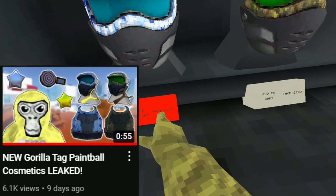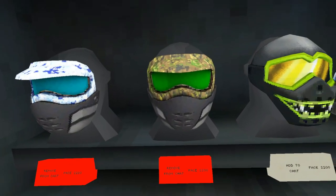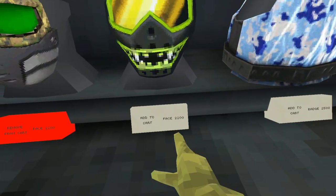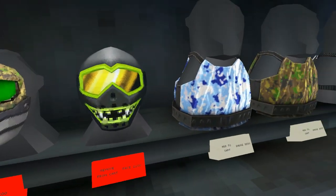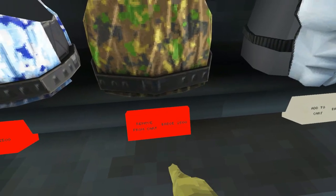Hey, it's the masks from our last video. Turns out they are a cosmetic item after all. 2,200 shiny rocks each. Next up, we have this mask with a mouth for 2,200 as well. And the armor vest for 2,500 shiny rocks each.